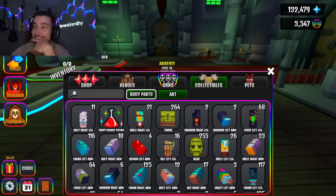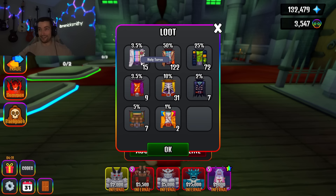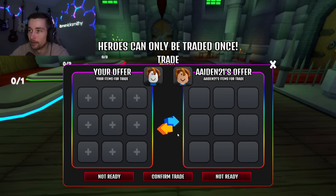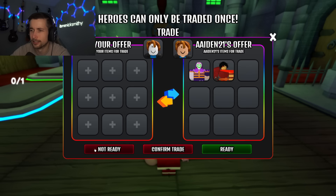Torso — reveal all. 15 Holy torsos — holy is really looking good right now. 122 Franks, 72 toxic, nine demon torsos. 31 Skellas — definitely making a level 5 Skella and level 5 Frank. Level 5 Holy is looking good. Two crazy torsos — still promising for at least two crazies. Seven Sergeant torsos.